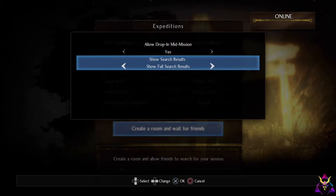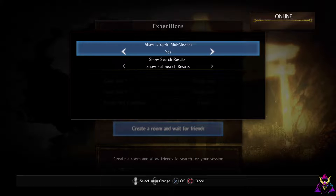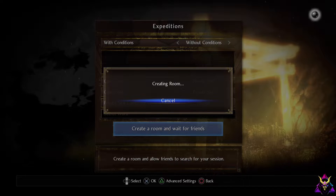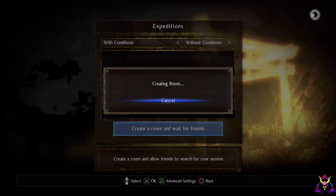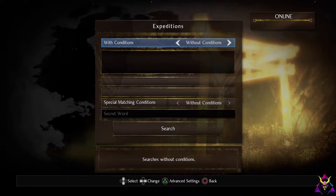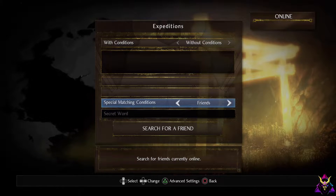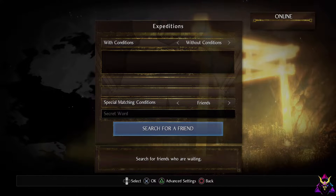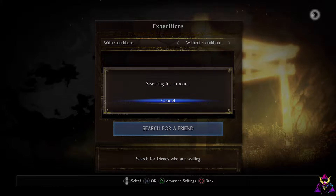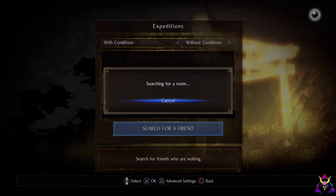You can also hit triangle here to go to advanced settings. You can allow people to join you mid-mission, which is also a new setting. So we're just going to go to Create a Room and wait for friends. That's when I can search for you. When you go to search for somebody who has a room set up, go to 'without conditions' and for special matching conditions, change it to Friends. Then hit Search for Friends and Floxy's name pops right up. Click X and after a little bit of a load, I'm right into her game — no problem, no fuss.